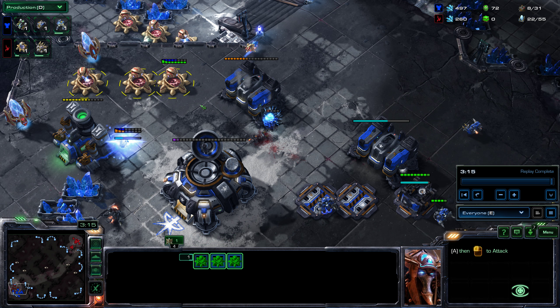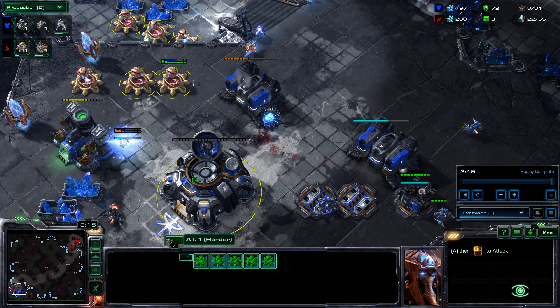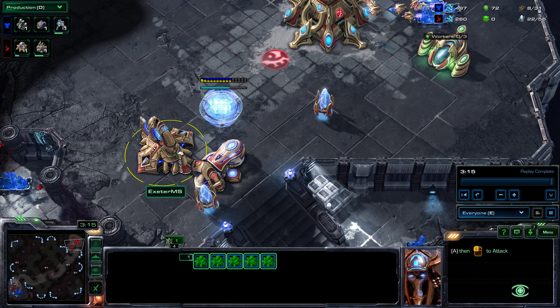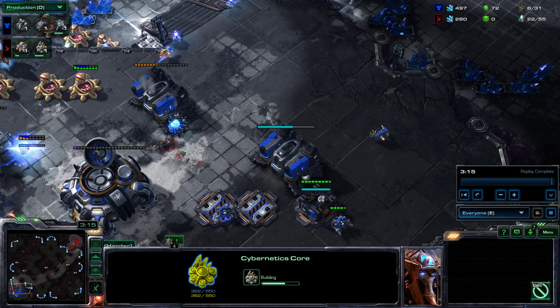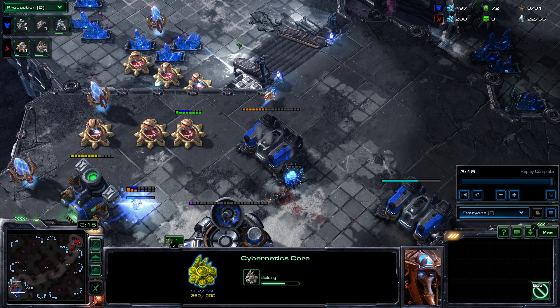If you're playing Zerg, spine crawlers are great — get them down as soon as you realize the cannon rush is coming. Zerg have the advantage that cannons cannot be built on Zerg creep, so it's difficult to get cannons within range of Zerg buildings. As your creep spreads around your hatchery, cannons can't be built on it. Build spine crawlers so cannons can't be planted close to the edge of your creep — that's a solid defense. Most Zergs will have a spawning pool by the time cannons become a threat, giving them spine crawler access.